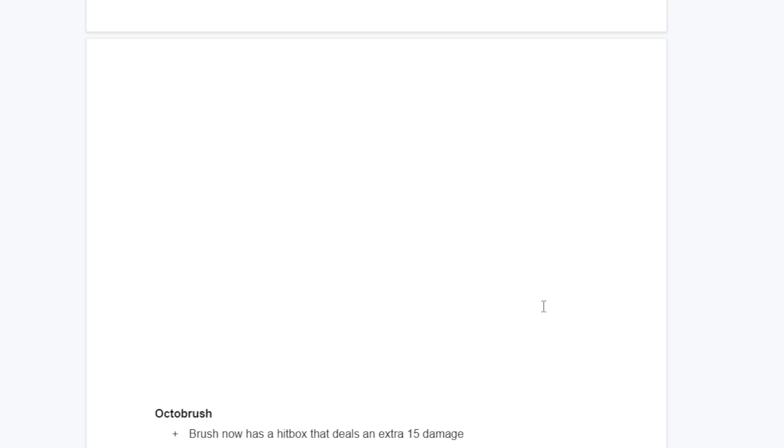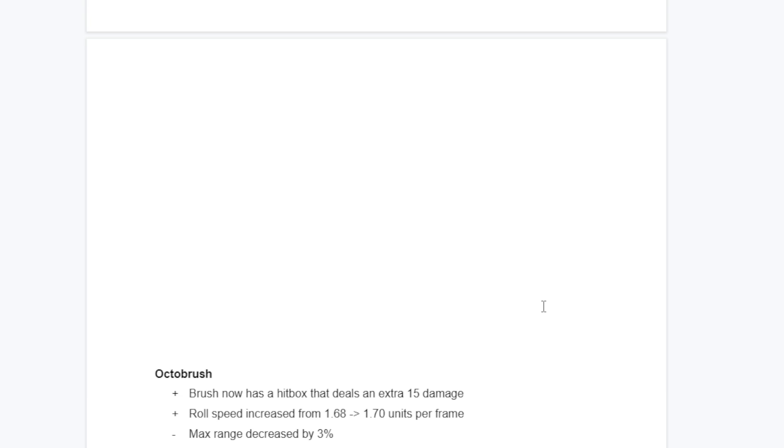Octobrush - the brush itself does an extra 15 damage, making it a two-shot. There will be a video on my channel about weapon reworks and why I hate what they did to Octobrush, so if you're curious about why I'm giving it a two-shot, check that out. Roll speed increased from 1.68 to 1.7 units per frame - making the roll slightly faster. To compensate, we'll decrease the max range by 3%. This makes Octobrush harder at lower levels but with much more potential at higher levels - it's too accessible and too easy at lower levels.